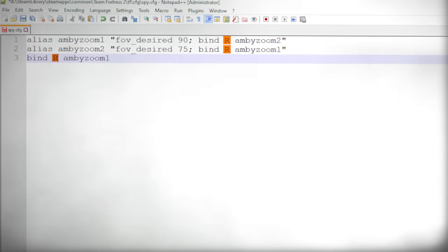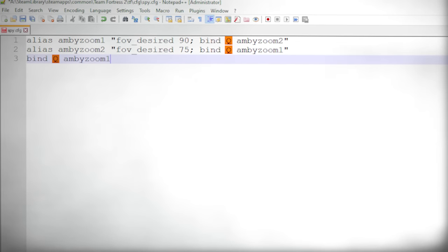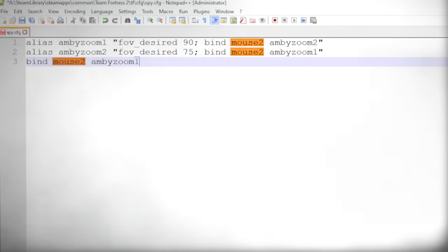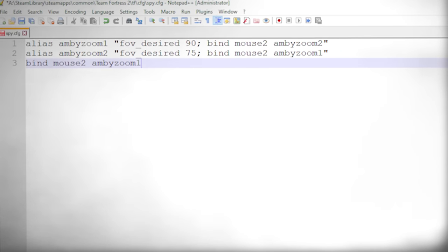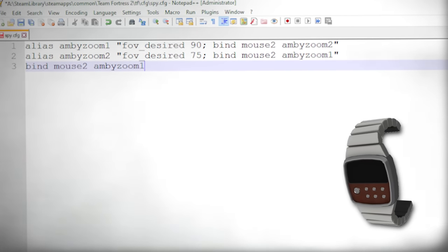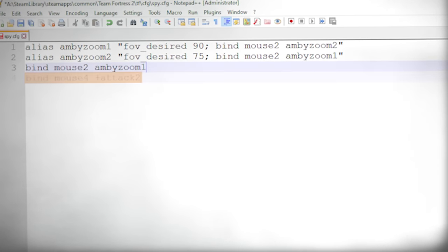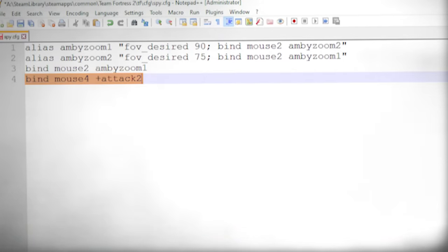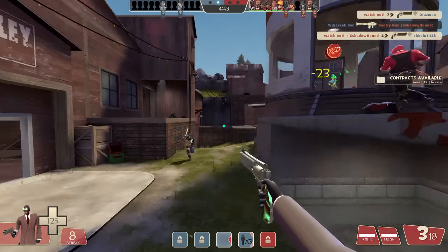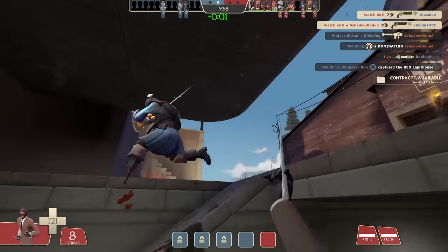So you can bind any key to zoom in. In my case it's my right mouse button, because I wanted to zoom in just like Sniper — clicking once to zoom in, then clicking again to zoom out. But the problem is the right mouse button is bound to Spy's InvisWatch by default, so I had to add another command. I bound the InvisWatch to my extra mouse button. I'm showing you this only in case you'd like to use the same settings as mine, but you can always bind any other keys or mouse buttons.